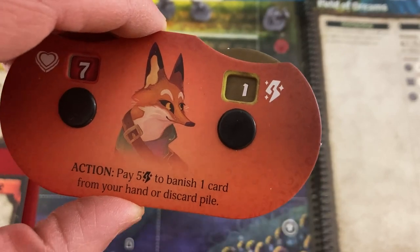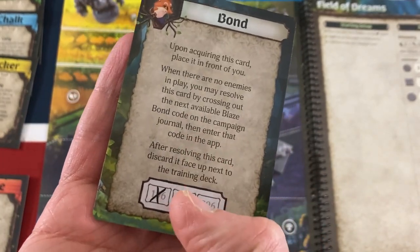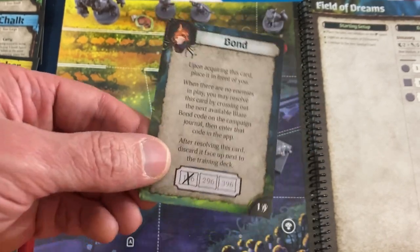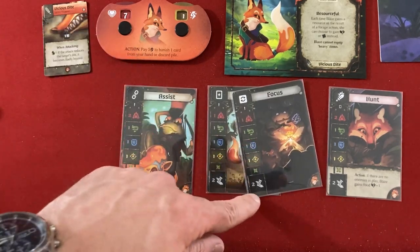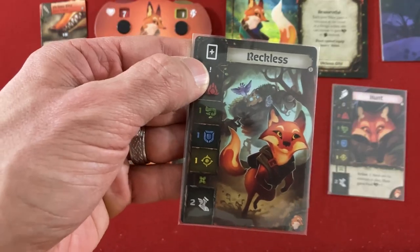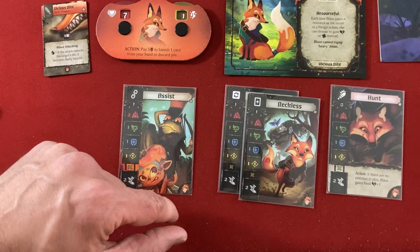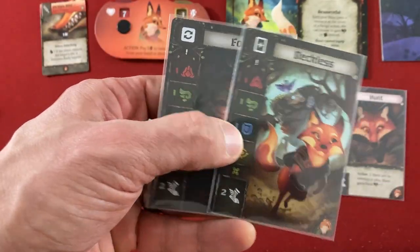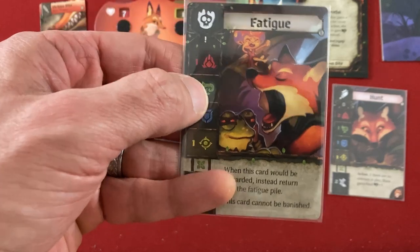Blaze uses Reckless and Focus cards to move four spaces toward the enemies. When playing Reckless, she chooses to draw a card and adds a fatigue to her discard pile. The drawn card has three attack and the Fox symbol, which activates the Vicious Bite's heavy wounding effect. She stops next to the Unsavory enemies, who have defense five and four or five life. She plays all remaining attack cards for a seven-total attack, but the Focus re-roll doesn't matter since it's not a skill test for movement purposes.